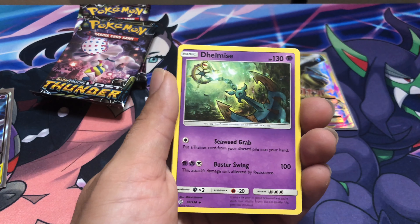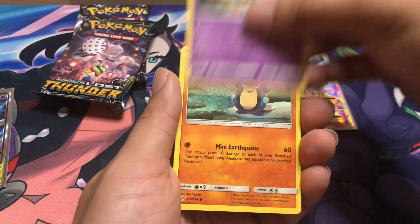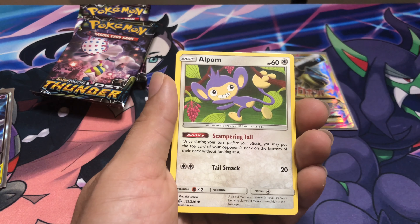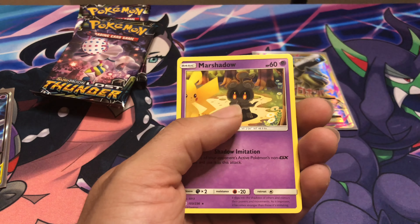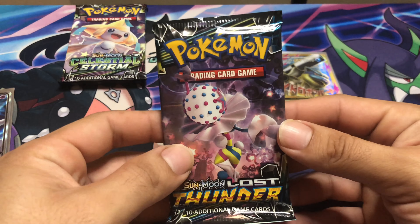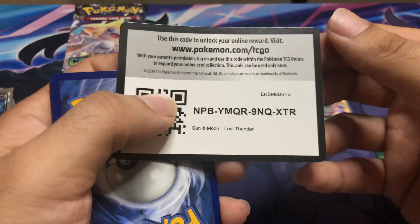Here we go, Cosmic Eclipse first ten — we got a Mega, the equivalent of a V-Max. Let's see what else is in here: Croagunk, Politoed, Crickettune. Rare — Marshtomp. My decisions are catching up to me.